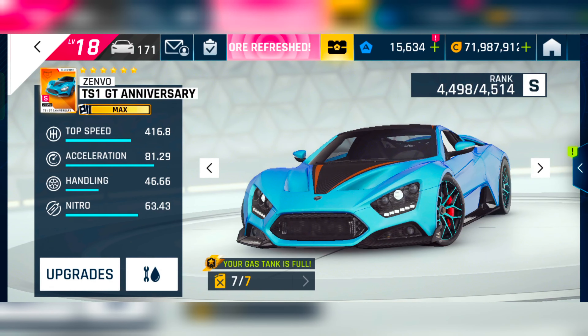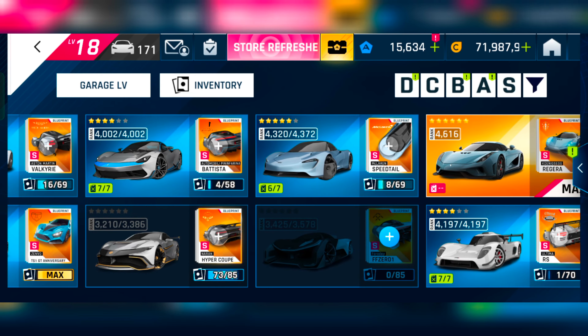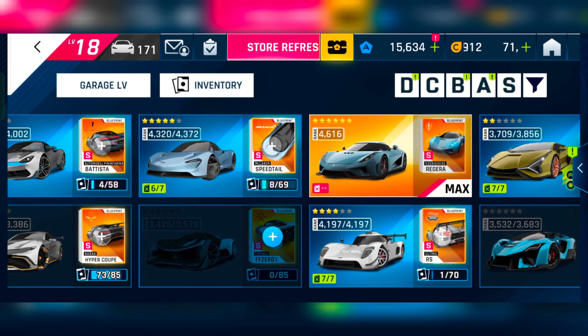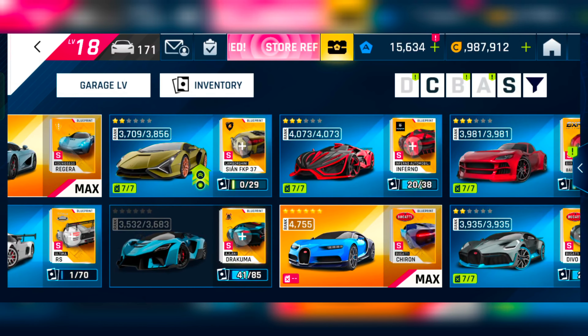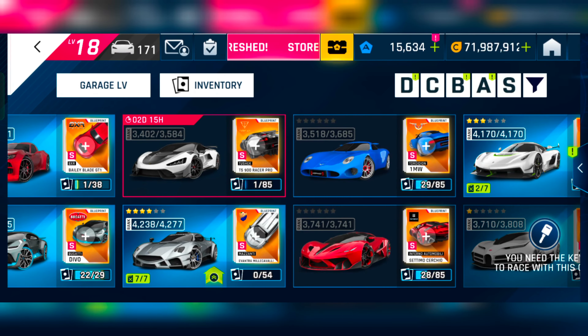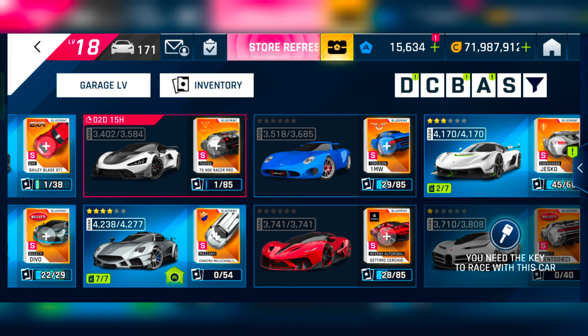I just need two more epics to gold the Genbo. I got one epic for Fenir as well. I got my Valhalla to five stars thanks to the Burst of Speed. The Batista special event helped me four-star my Batista. I got Speed Tail to five stars thanks to the Star Way. The recent Ultima RS event helped me get my Ultima to four stars. The Sian I just got from one to two stars.